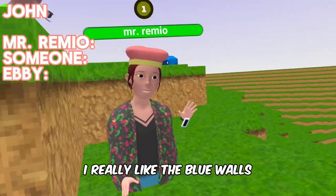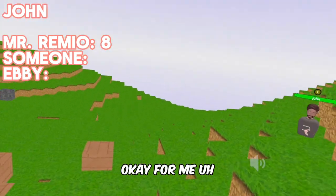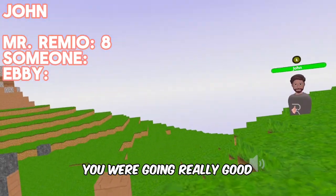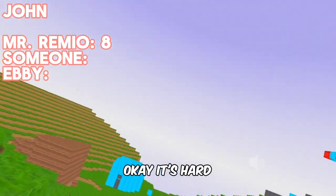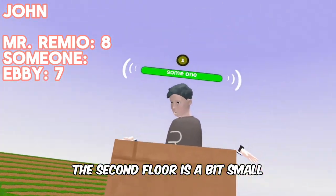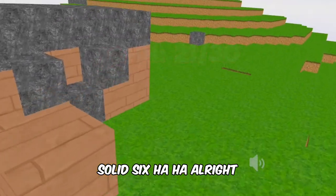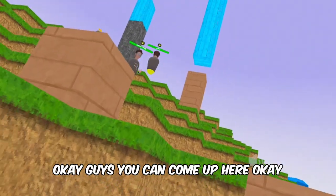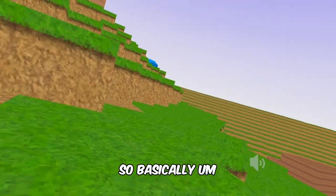For John's house: Mr. Remyo likes the blue walls, giving it an eight. Someone gives it a seven, saying John was going really well but messed it up by destroying the grass. The host gives it a six — it was big and empty, and the second floor was a bit small.